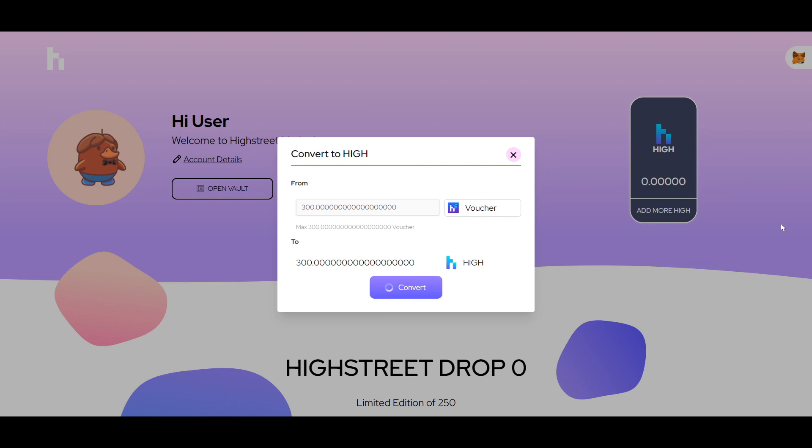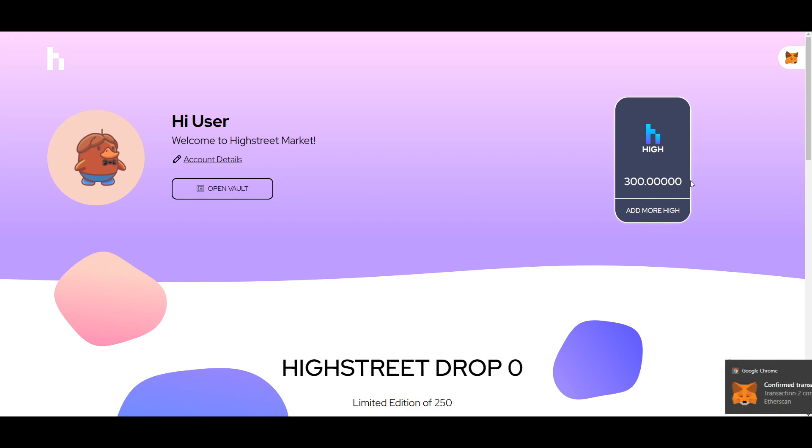The way you do it is just go here, click on 'add more HIGH', select your voucher or vHIGH, and then you'll see the potential transaction. You pay the gas fee and then you hit convert, and you're just gonna wait — it should take maybe a minute or less — and then once you get that notification, there you go, so now I've transferred my stuff to HIGH. This is a quick example of how to do it, thanks for watching and more information to come.